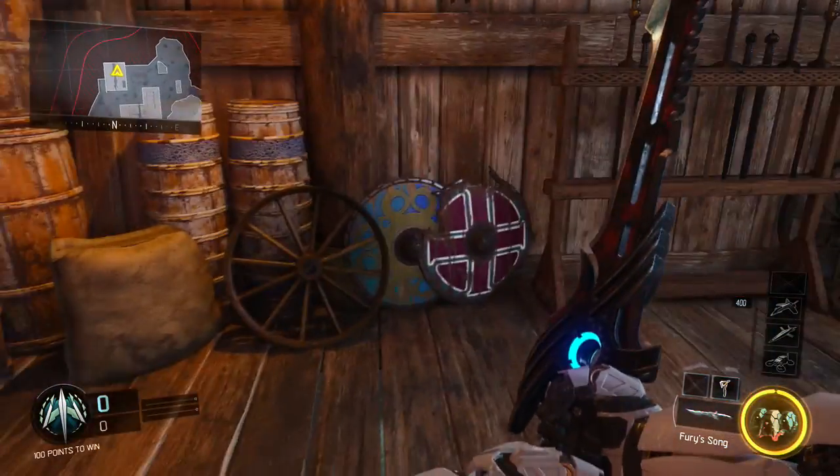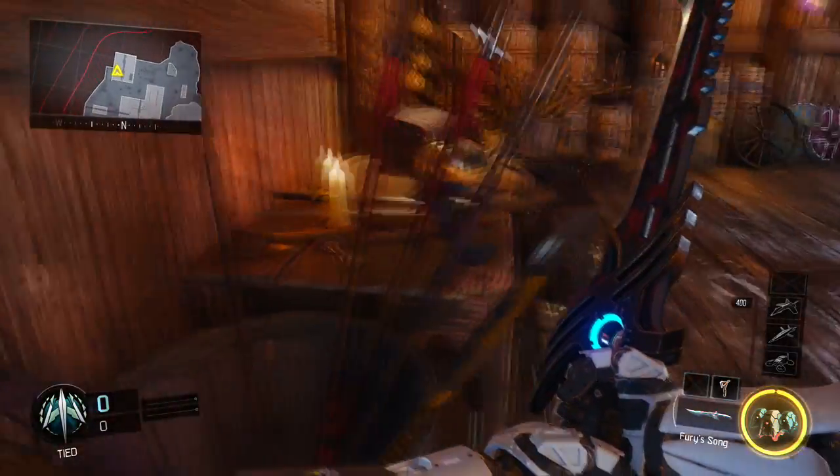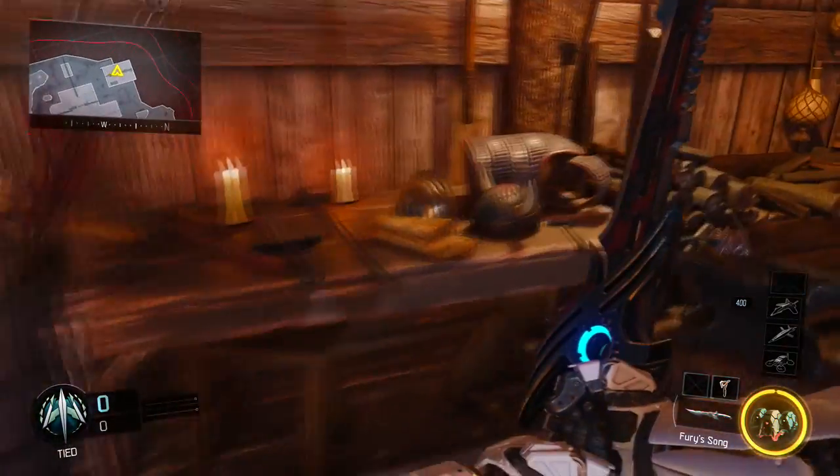There's another weapon right beside the spear that looks like an old Viking axe. It's kind of like the katana situation — we already have an axe in the game, but this is an older Viking-style axe and I think it'd be super dope to put in the game.